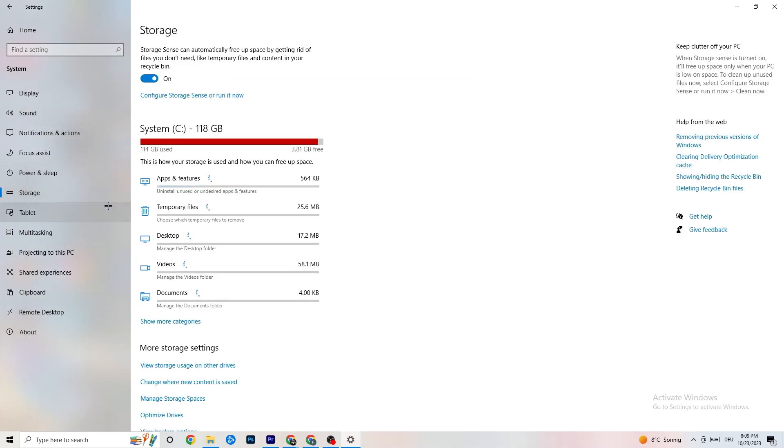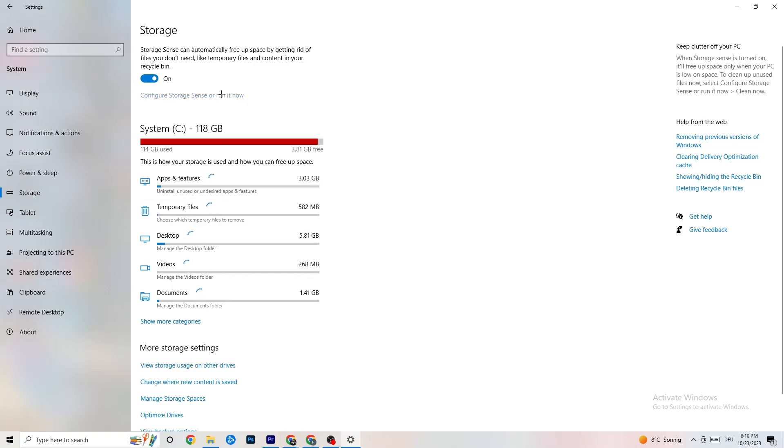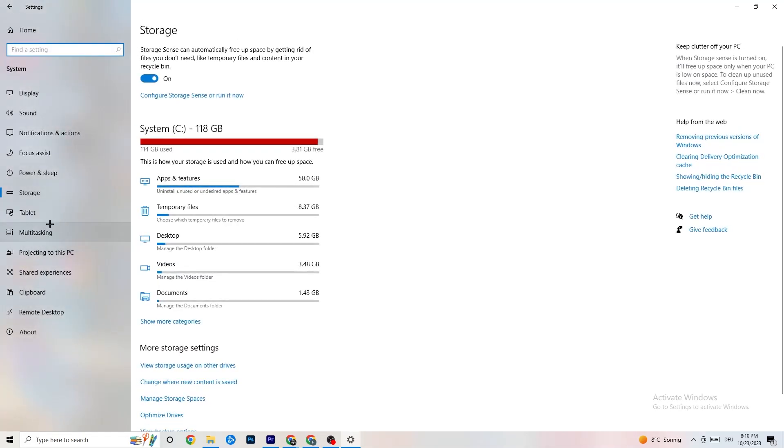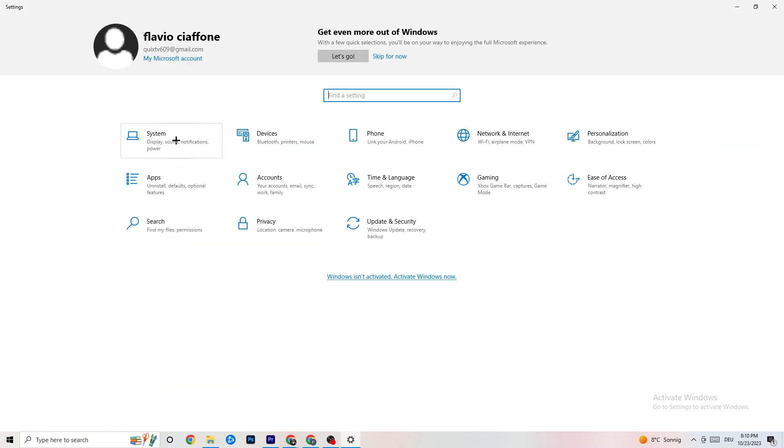Go to 'Storage,' click 'Configure Storage Sense,' and run it now. Click 'Clean Now' — it takes a little while, but it will clean every trash file currently on your PC. Then go back to the main Settings screen.